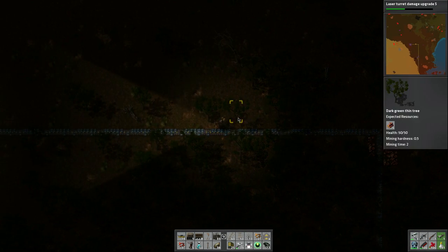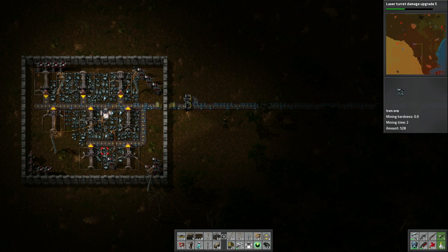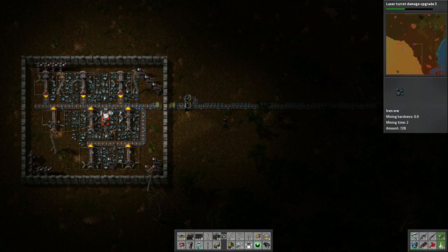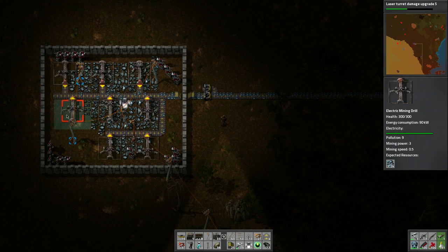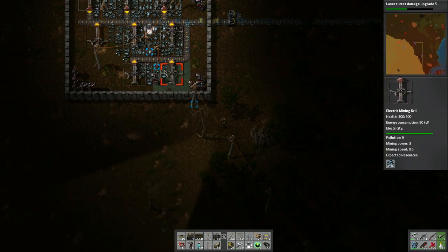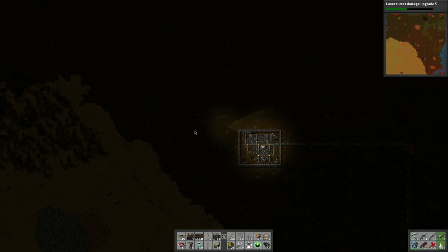We got a copper deposit here which we're not going to worry about too much. Here we have some belt balancing occurring, but everything goes on one side — not sure we even need to balance it. This is harvesting as fast as it can, and we have laser turrets here, so it doesn't really matter if biters come in.